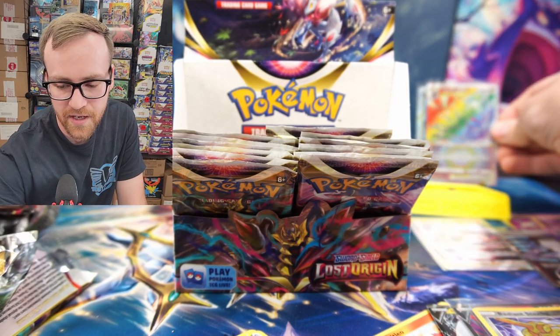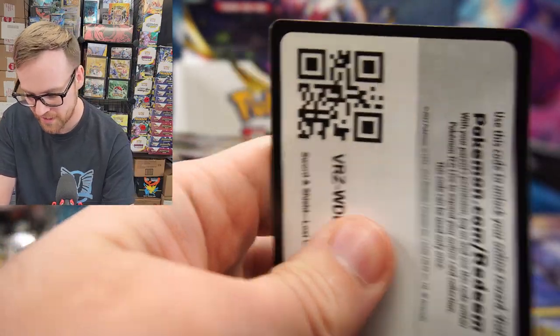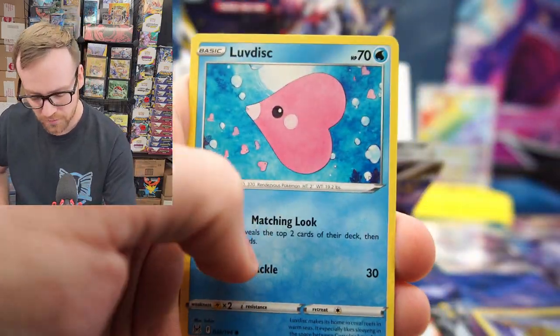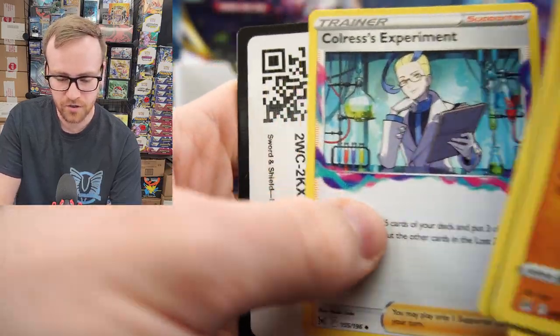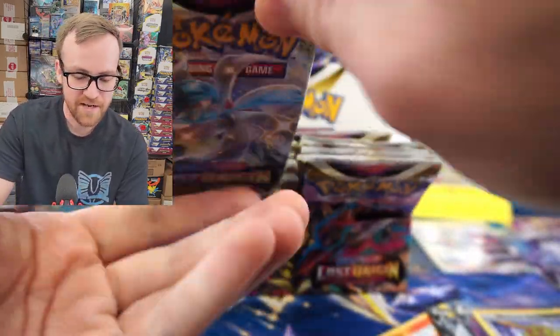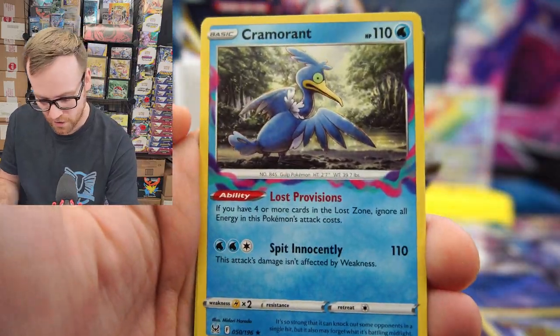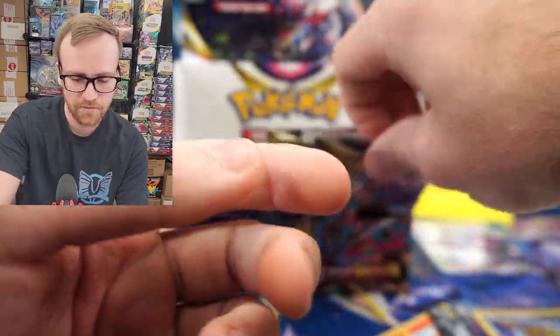Our Giratina V-Star is definitely going back in our most valuable pull of the box slot. I think we're getting pretty close to that $69 price here for Keaton, if we haven't already passed it yet. I still think we have an Alt-Art V in here — we've only pulled two regular Vs, and normally you get around four per box. Another Colress's Experiment and the code card for you guys. Make sure you guys are pulling out those good trainers like Mirage Gate, Colress's Experiment, and Lost Vacuum — all of those hold considerable value because they are so powerful.